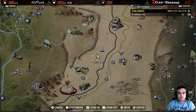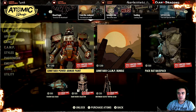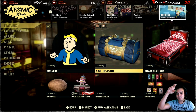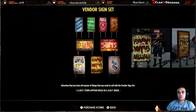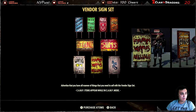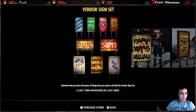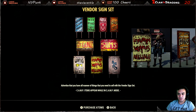First things first, let's take a look at the atomic shop. I've scrolled all the way to the right since I already covered all the other sections last Tuesday. Today we've got the vendor sign set — my bad, it's not 30%, it's a 50% discount. The original price is 350 atoms and now it will cost you 150 atoms, which is a pretty good deal. You get a lot of goodies with it.